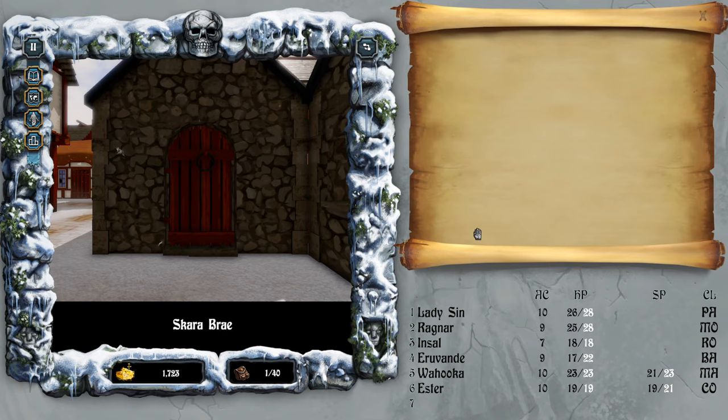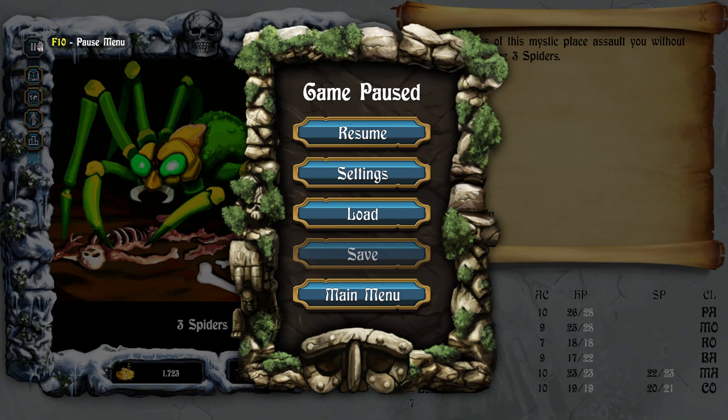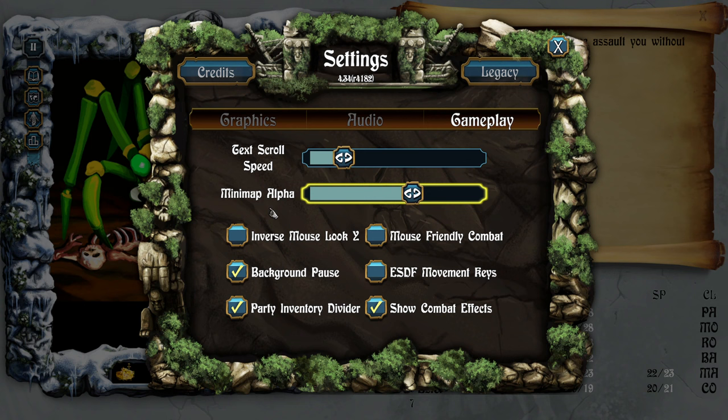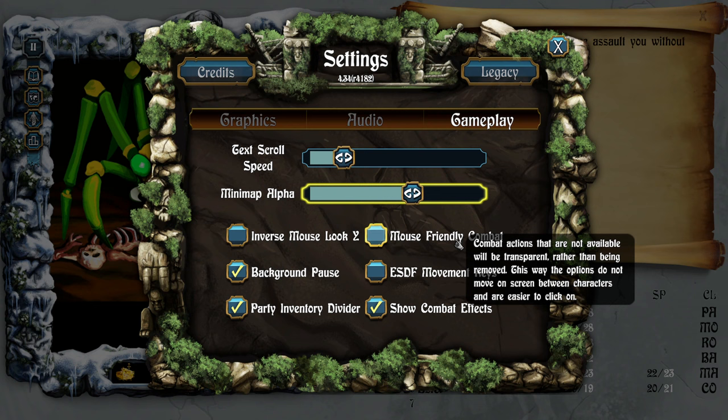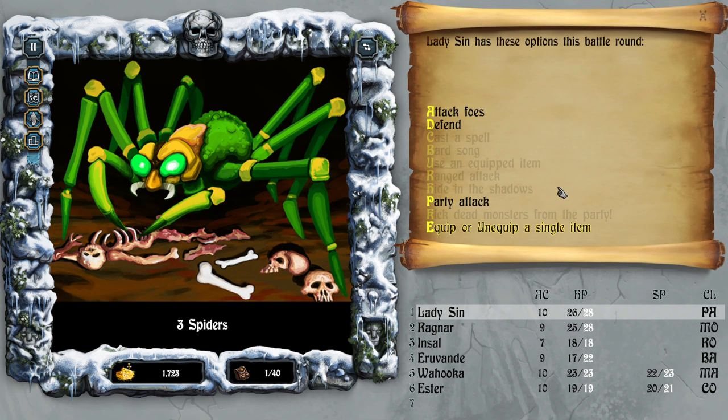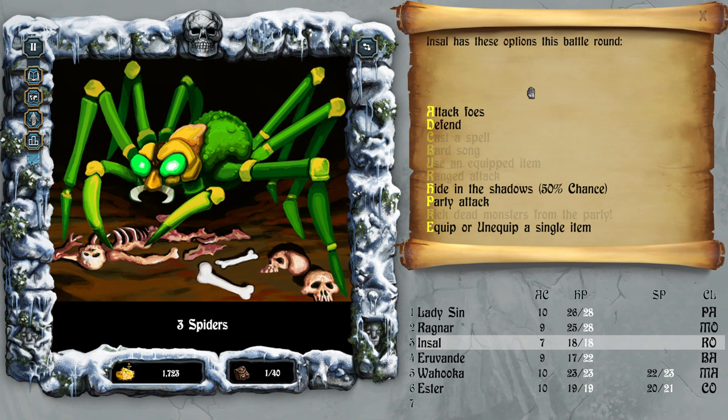Let me go into options — post menu settings, gameplay — lower that down. Minimap alpha. Looking at keyboard settings. Combat actions that are not available will be transparent and then removed, so the options don't move on screen. Let's see how that looks — wow, that's a lot of things to do, but pretty good.